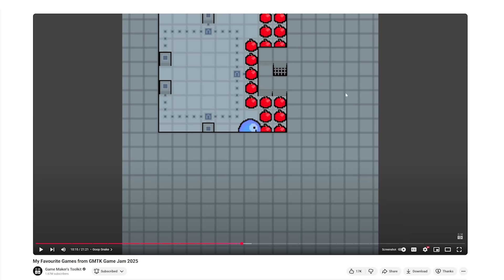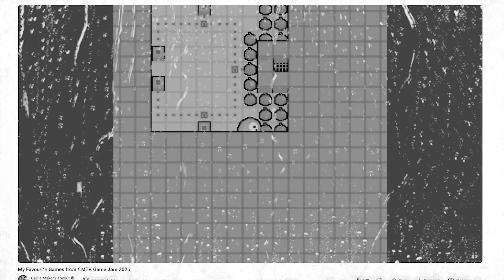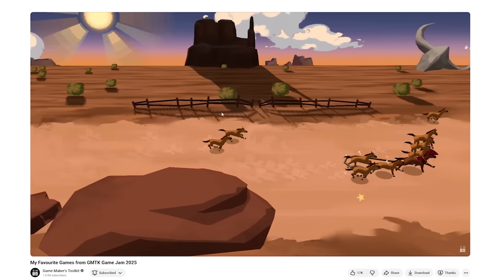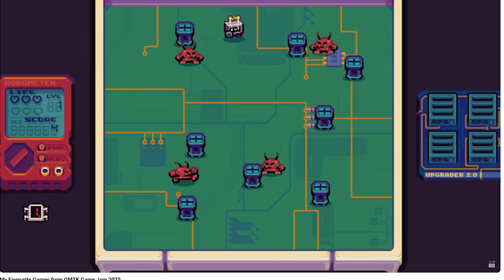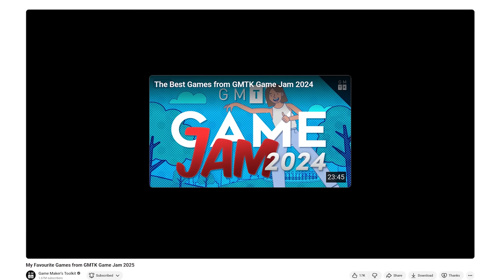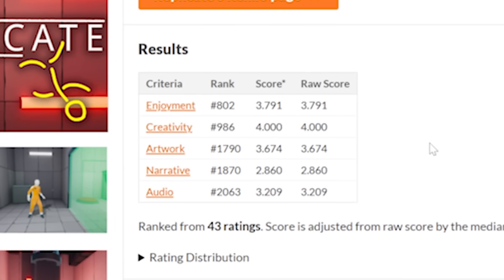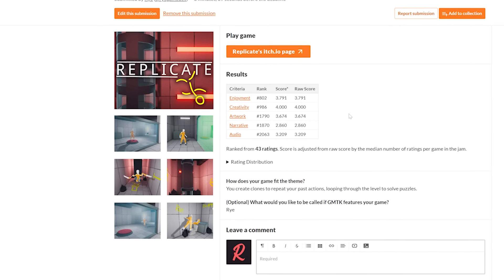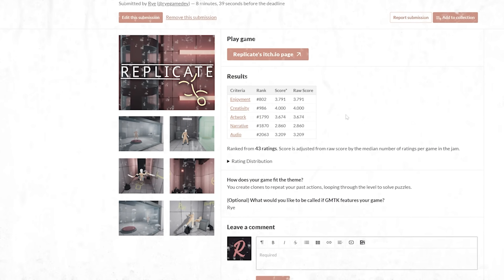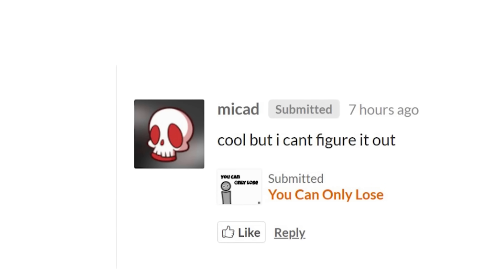Even though getting into the top 100 of a game jam with 9,600 entries felt pretty much impossible, I still had a little bit of hope. But as I watched, I noticed that each of the games that made it into the video looked really good — the art style was good, the sound was good, the game design was good. And as I watched each game go by, I lost a little bit of the hope I had left. We're halfway through, I haven't seen my game yet, but hey, maybe I'm in the top 10. And then when my hopes were almost shattered, I got to the very last game of the video. My game wasn't in the video or in the honorable mentions. I actually placed 802 for enjoyment and 986 for creativity. That's at least better than the last couple of jams, so it's an improvement — but it's not the top 100.